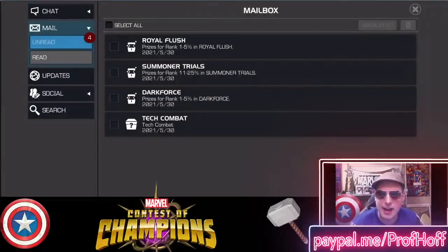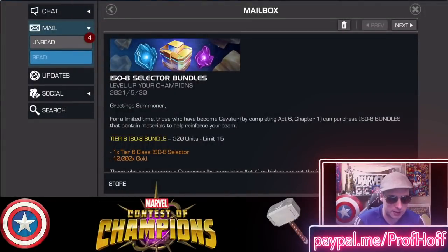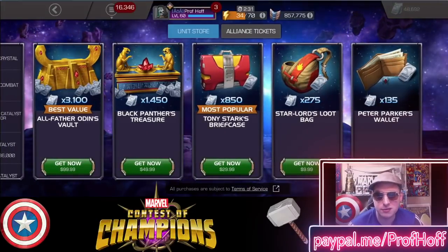When you look at the ISO 8 selector bundles — if you need ISO, this isn't the worst offer in terms of the ISO itself. The interesting thing is that it's a Cavalier offer, and yet the amount of gold that it gives you, and 200 units is not like a dollar, right? If you were to buy 200 units, you'd be spending — I guess technically you'd have to spend 10 bucks.